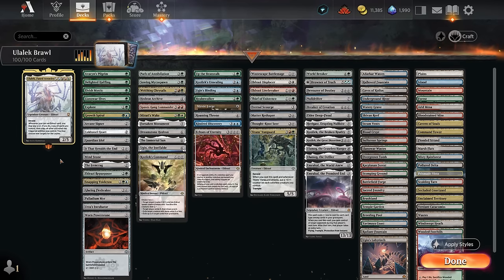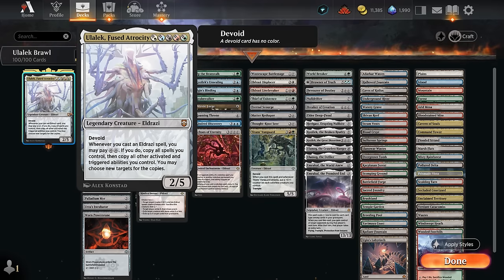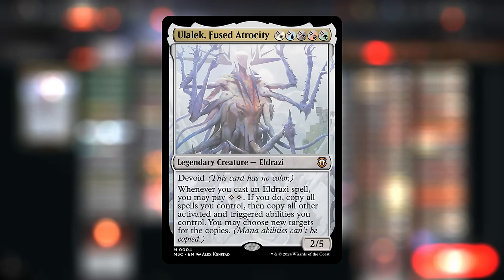Hello and welcome to another brawl video. Today we're taking a look at a five-color Eldrazi deck as voted on by my supporters on Patreon, featuring Ulalek, Fused Atrocity as our commander. This can be cast for a mix of colorless and/or colored mana, which is why in the mana base we're playing all 10 pain lands, since these can produce both types of mana and we'll need lots of colorless mana to activate Ulalek's ability whenever we cast an Eldrazi spell.